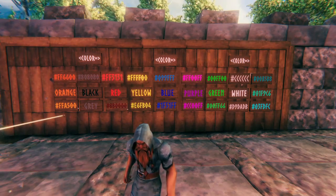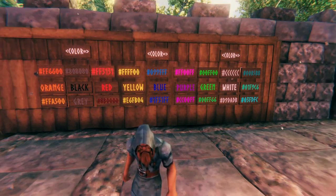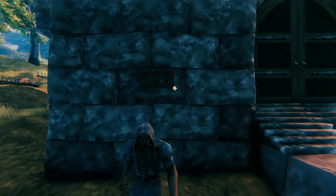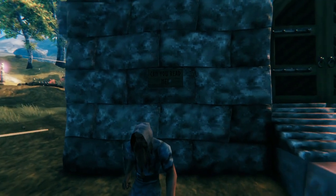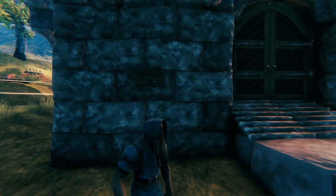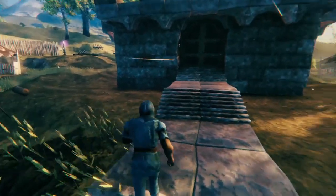We'll also cover the problem with some colors, which is that you can't see them at all in the dark, or even in the daytime frankly. Here's the default sign color — this is the middle of the day in a shady spot, and you would still need a torch to be able to read that, especially if you go far away. I can't even tell that there's writing on it.